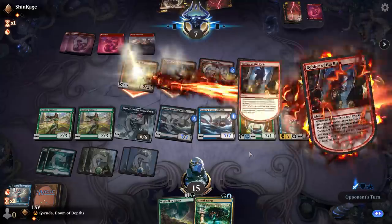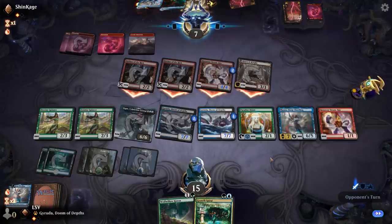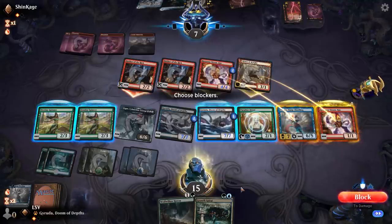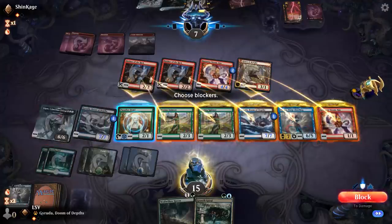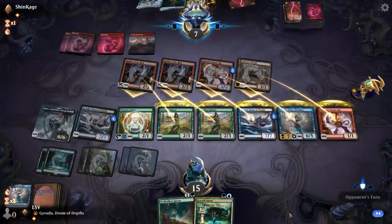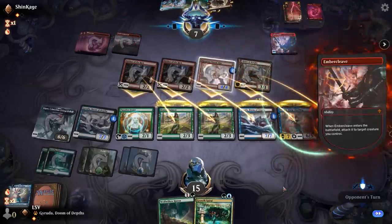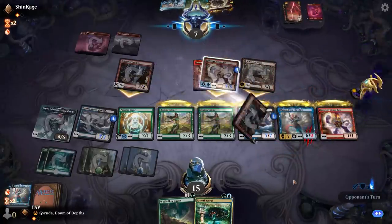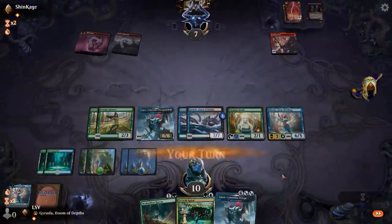They attack with everything. They snagged a Dream Eater and a Spark Double. Block, block, block, block, block. What's the best they can do? Best case they Embercleave up the Runaway Steamkin and deal five damage to me and not kill my Thassa. I guess that plays. They lose all their cards and I think I have lethal. Boom — that's round two.